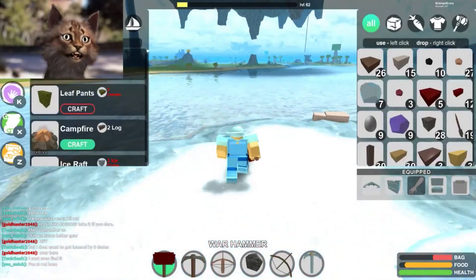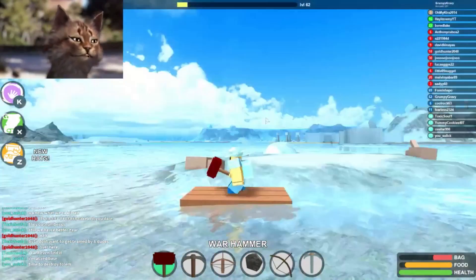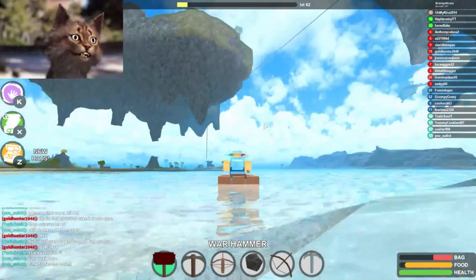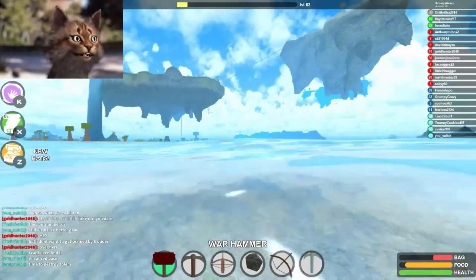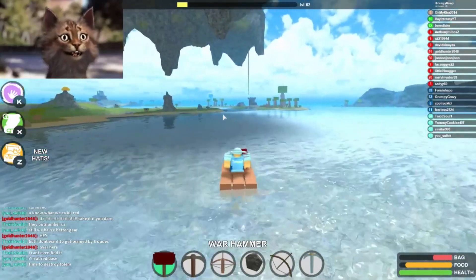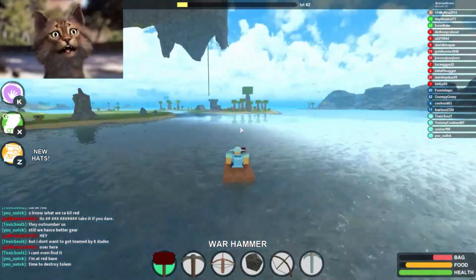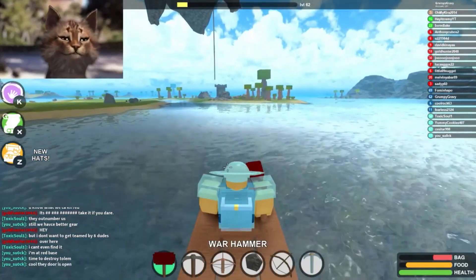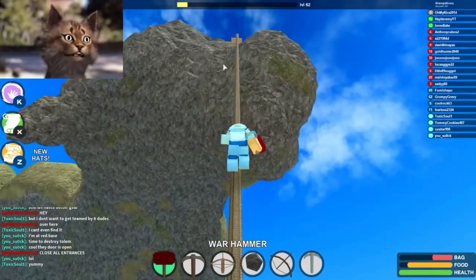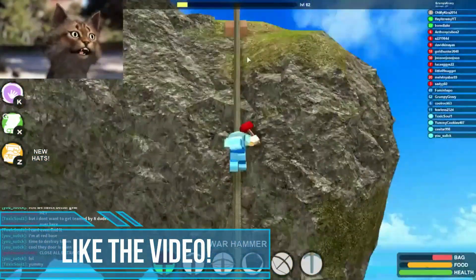So first I'm going to show you guys how to get this crystal armor. It is pretty hard and annoying to do, but with a team it's a lot easier. They also added a new way to get to the top of the island — it's pretty sick. Like you go right over there and you see that rope? You no longer have to climb through this huge waterfall. You can just go right here. Okay, we're going up, and in here is where all the crystal armor is.